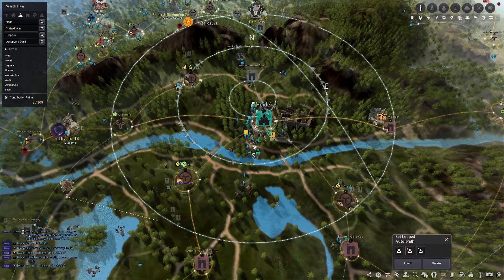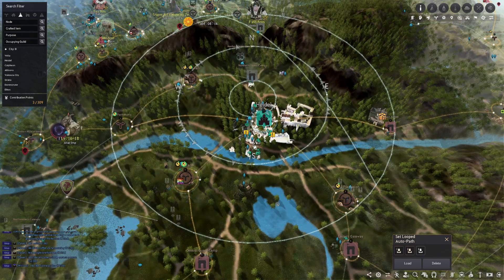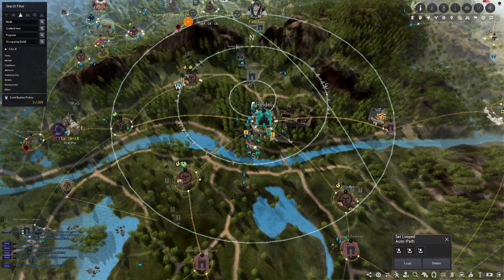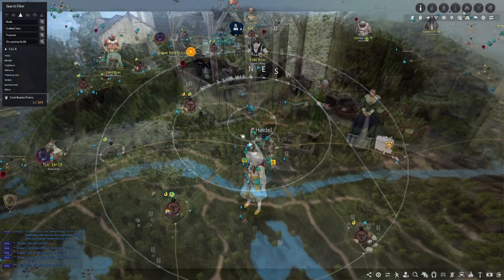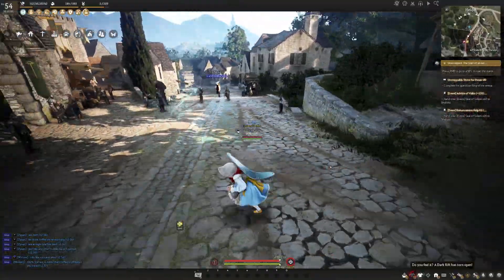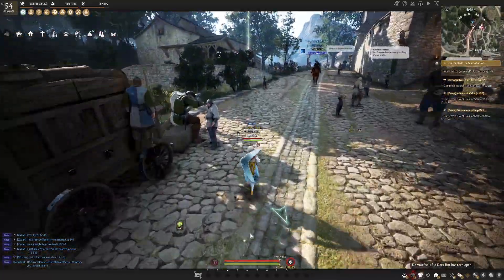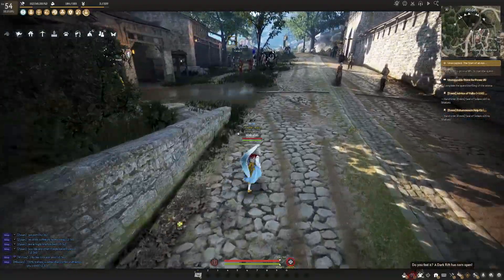Once the path glows green, click T — the default auto-run key — and your character will run that path continuously until you interrupt it. If you hit Shift to sprint, it will bring up a dialogue that says 'Set Auto Sprint.' Click that and your character will automatically sprint while on that path, which is very helpful.